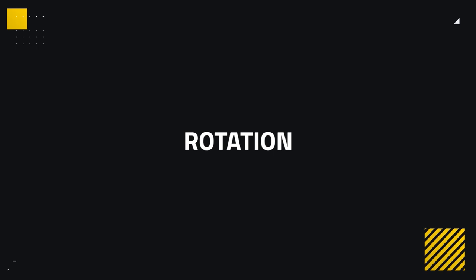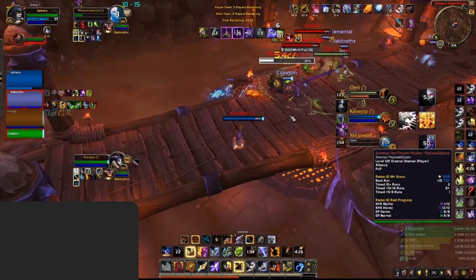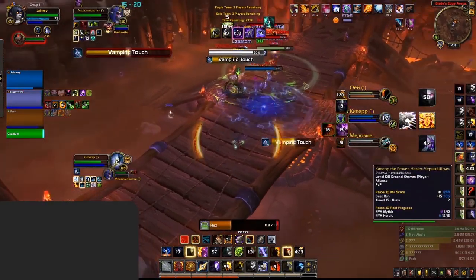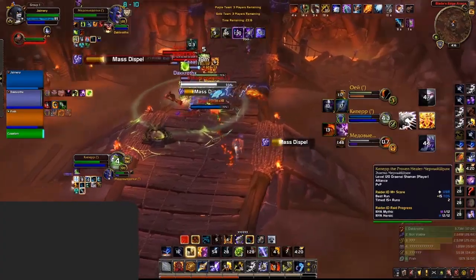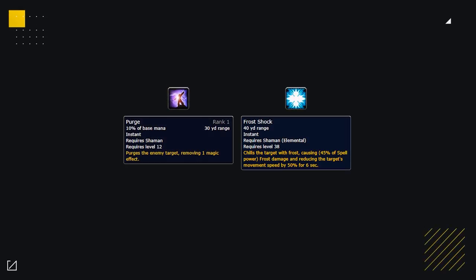We've now covered everything in terms of gearing and setting up your character for Arena. Now let's discuss rotation. Elemental's rotation revolves entirely around Flameshock — you aim to maintain as many Flameshocks as possible, which in turn gives you Lava Burst procs. These are your primary way to generate Maelstrom. Your Flameshock ticks also stack up your Azerite trait Lava Shock. Once you have 20 of these, you look to spend your Maelstrom on an Earthshock. You either have Lasso or Stormkeeper as your burst cooldowns. As an Elemental, it's very rare that you'll ever want to stand still and cast Lightning Bolt or Lava Bursts. Always utilize Purge if there is a buff you can remove — this will essentially be your filler, combined with keeping up Frost Shock to slow enemies.